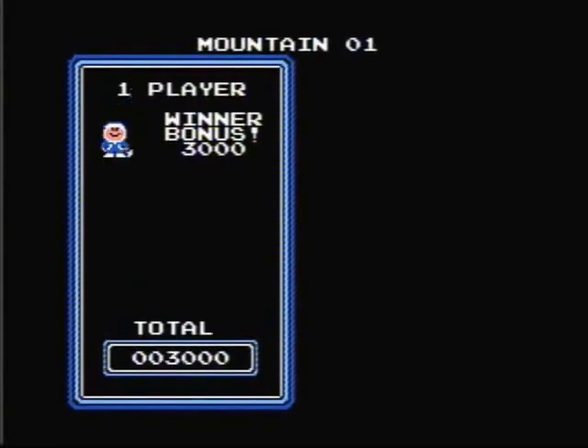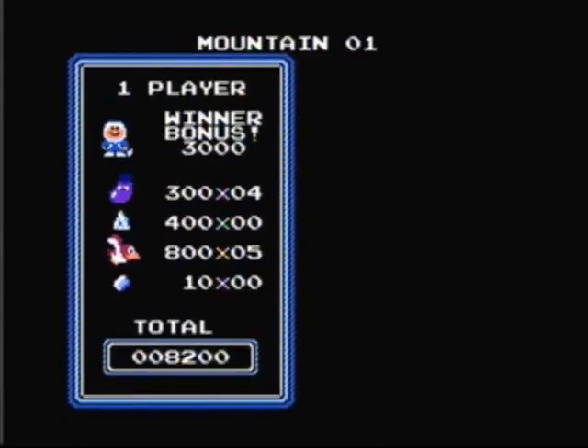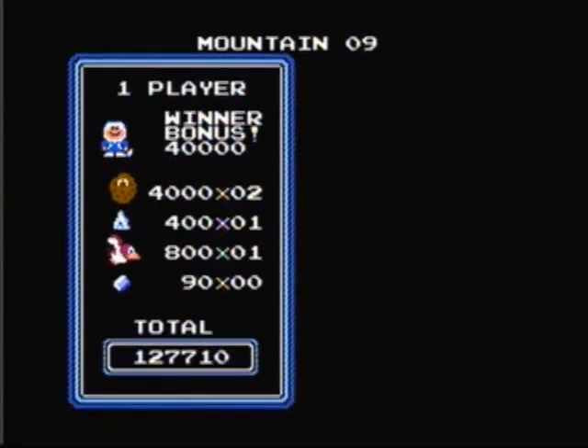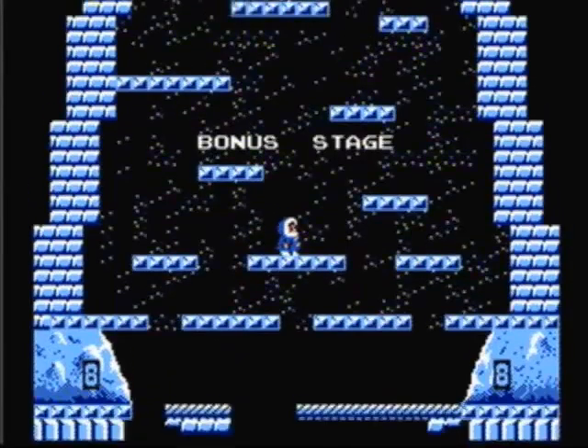If you want to get the highest score, there are only a few things that give you points. You get 10 points for each block you knock off, 800 points for each nitpicker you kill, 400 points for each pile of snow you destroy, and points for each vegetable you collect in the bonus section. These points will increase each mountain. And you also get bonus points for capturing the evil condor, which will also increase each mountain.